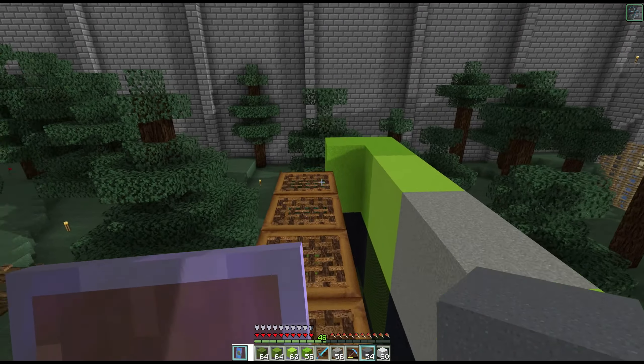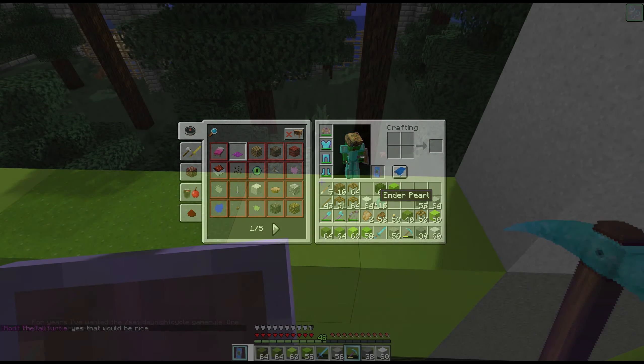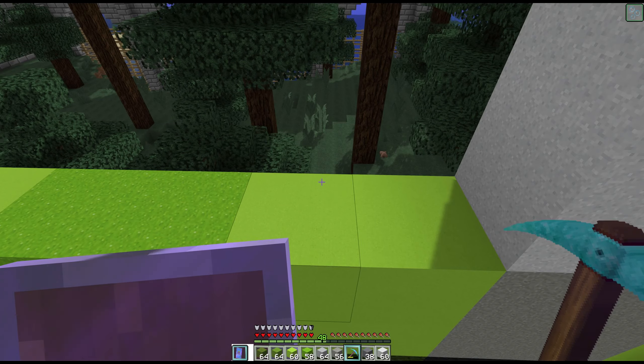It's actually an hour later for me — I took a little break. Where were we? We did gray powder, white powder, gray concrete, concrete. I read my little thing wrong but that's okay. We got it all. Gray concrete — I also rearranged my hotbar a bit. I still need a little more room. One-hour daytime days would be awesome.